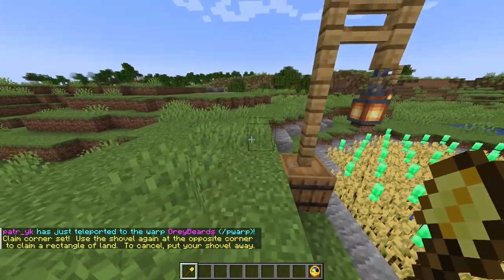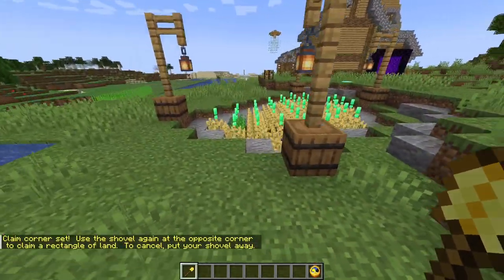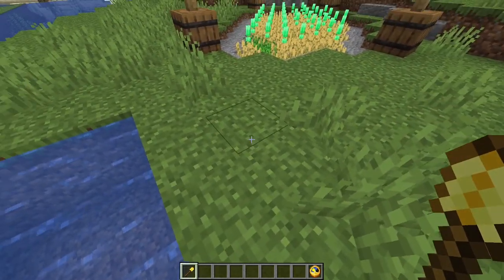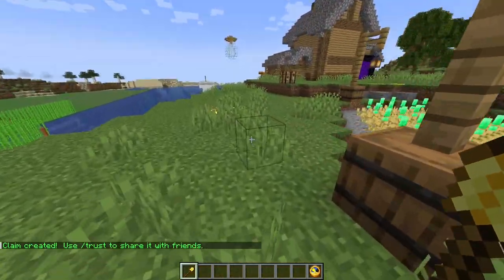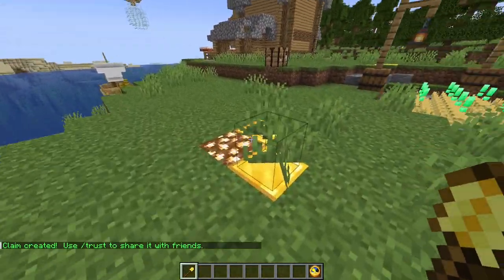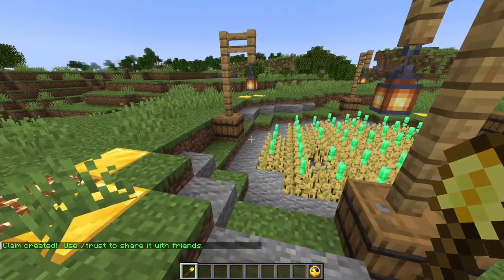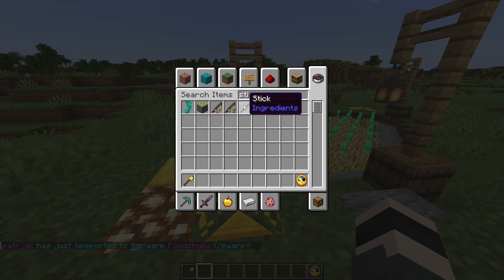Set the first point with a right-click, then go to the opposite side. For example, I want to claim all of this area, so around here. You just right-click again, and as you can see, the gold blocks appear along with the glowstone.